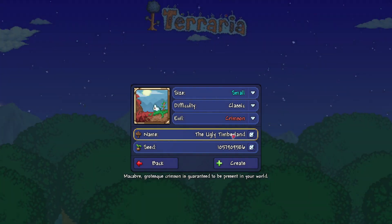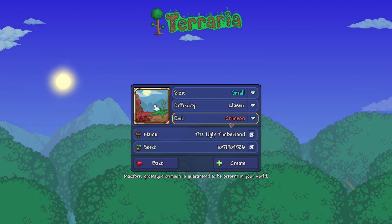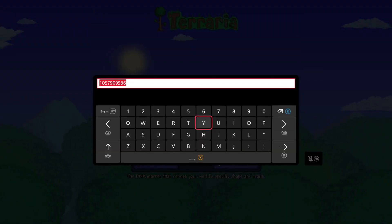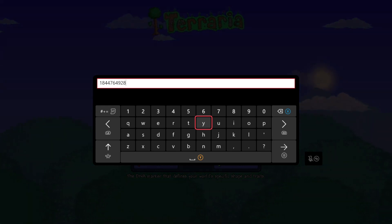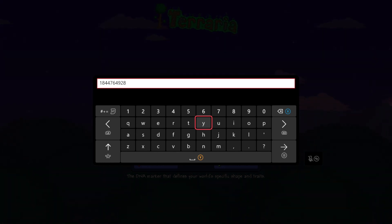The name of the world can be anything you want — it can be anything, name doesn't matter. But the seed number does matter. We're going to backspace here, and the number is 1-8-4-4-7-6-4-9-2-8. Again, it'll be in the description below, and again, this is for the Xbox.